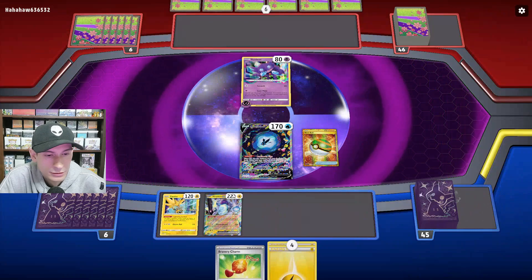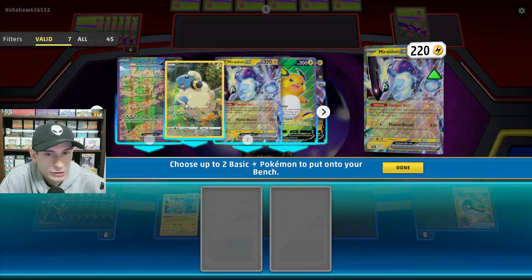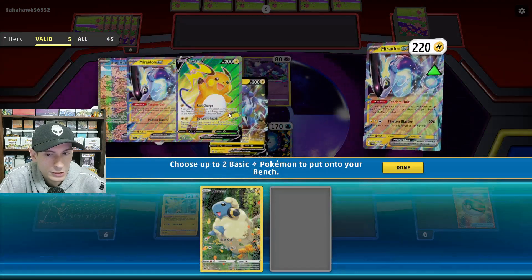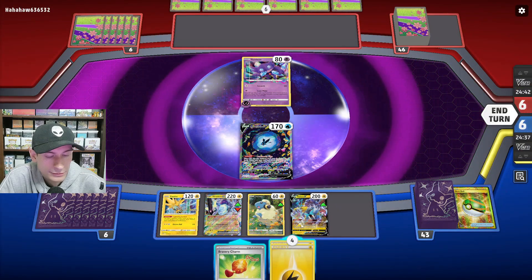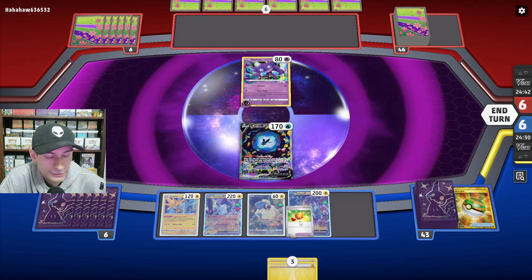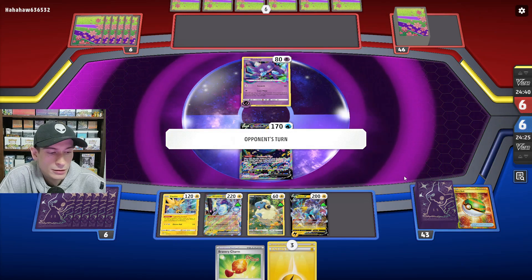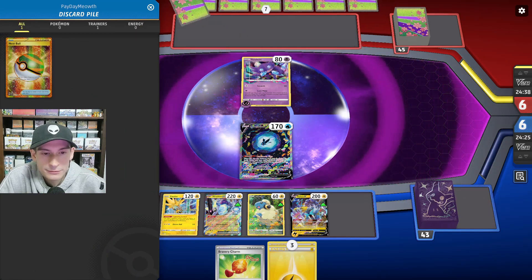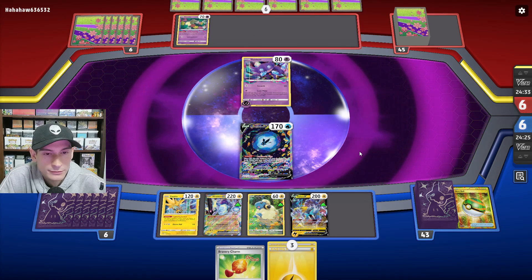Let's get Miraiadon, and then Hand Immune. Get Miraiadon and Raikou. They got a Comfey down, and they retreat out.